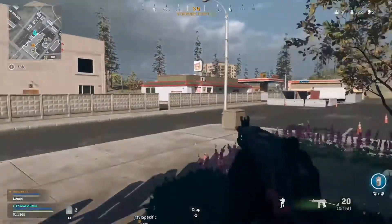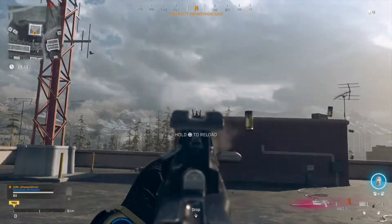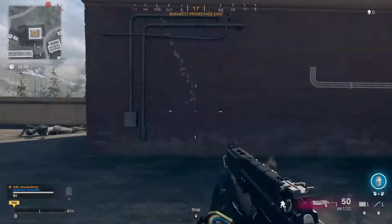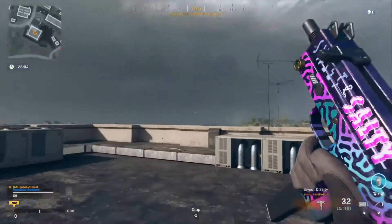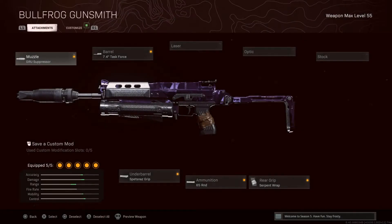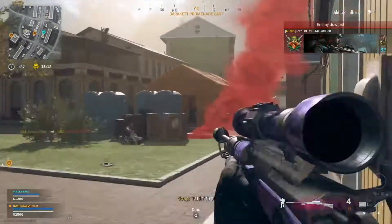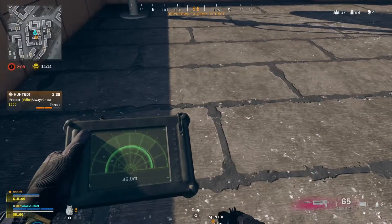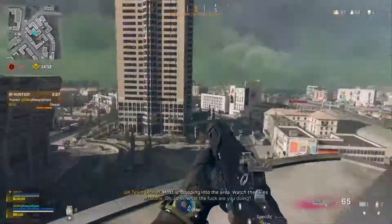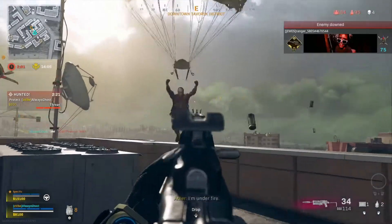Here we have the recoil pattern for the Bullfrog. As you guys can see, obviously not the most complicated pattern, but to be honest, even if it had a complicated pattern, it wouldn't have mattered, because in this game recoil is non-existent for every weapon. SMGs are not an exception to that, and there's a lot of SMGs able to do things at long range, with the Bullfrog being at the top. The Bullfrog, in my opinion, is probably the best SMG/AR hybrid - it's very usable at range, you could literally substitute this as an AR.